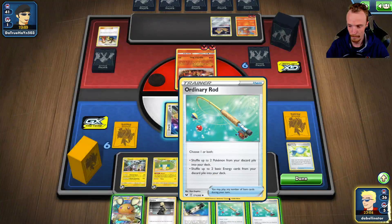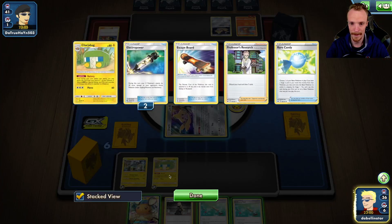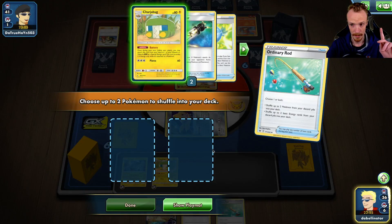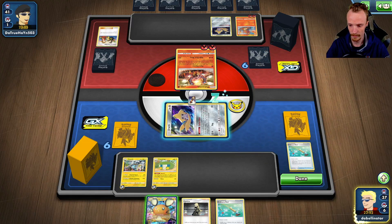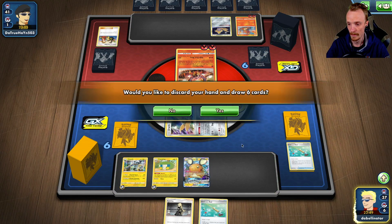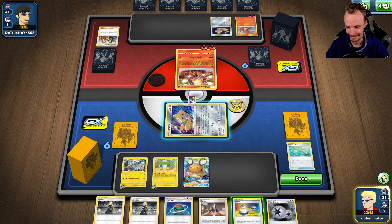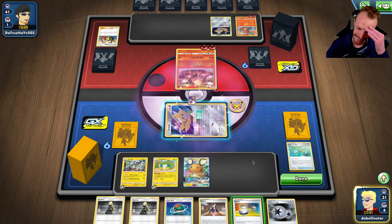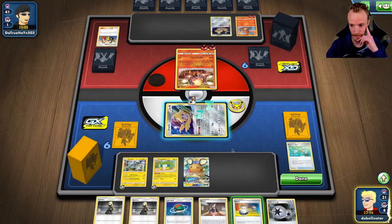This is really bad — getting rid of both Ordinary Rods. Do we have anything we want back? Charger Bug? Yeah, we do actually want that back. Although that means Lure Balls don't provide me an out anymore. Oh well. That gives me more chance to draw one. Lua Ball — I knew it. Punished for that. I shouldn't have Ordinary Rodded — I should have just gotten rid of it. Ouch, that hurts.